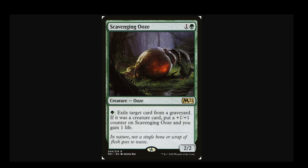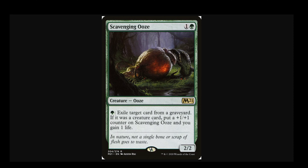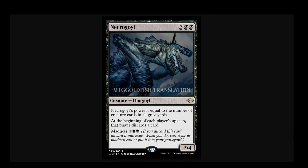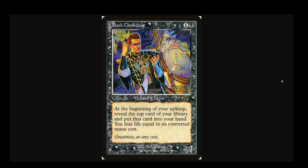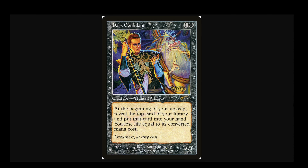As if all that wasn't bad enough, Necrogoyf doesn't even play well with other Rock threats. Take Scavenging Ooze: if you've got Scavenging Ooze and Tarmogoyf out together, you can eat all of the creatures except one against, like, a Humans opponent, and Tarmogoyf is still maxed out, Scavenging Ooze is still huge. But if you've got Scavenging Ooze and Necrogoyf, every creature you eat with Scavenging Ooze shrinks the Necrogoyf. It's just not a very good combination. And then it gets even worse with Dark Confidant — good old Bob trying to flip you some gas, and boom, here's a 5-drop Necrogoyf. Take 5. GG. Very, very sad.